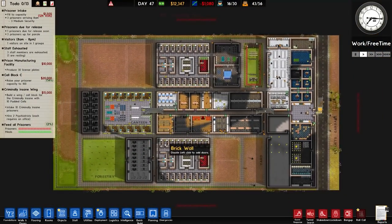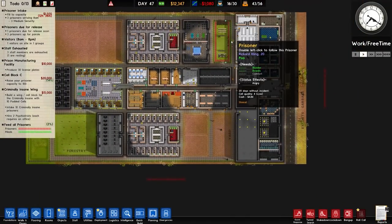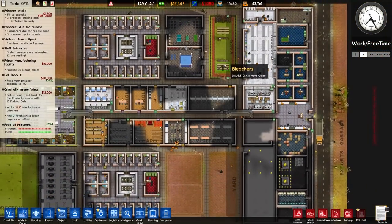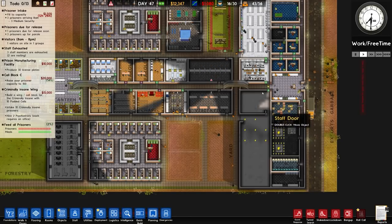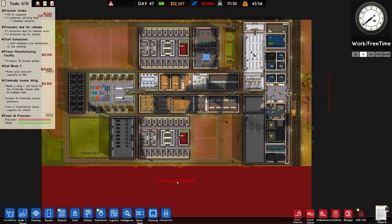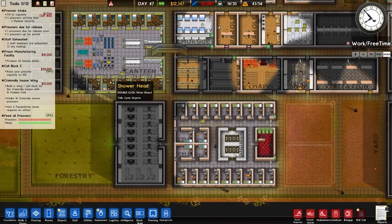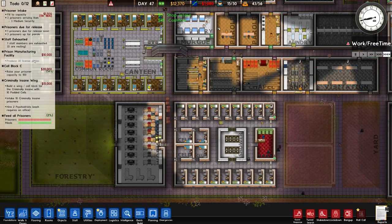In this episode I want to at minimum get this yard done, because having the prisoners walk over there is a little bit prohibitive for them. And also perhaps this extra room here where we have our kitchen and canteen - I don't know whether we want to put that in now or wait for the expansion. I'm thinking of buying the land this episode but we'll have to see. I'd really like to get the prison manufacturing facility completed first with that extra grant.